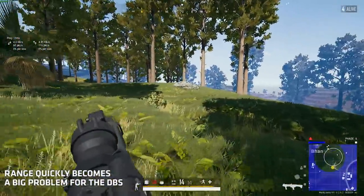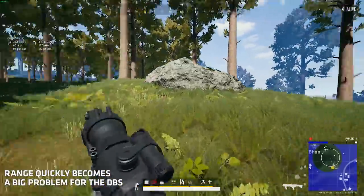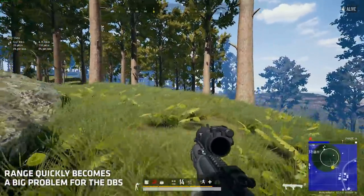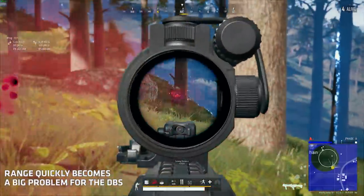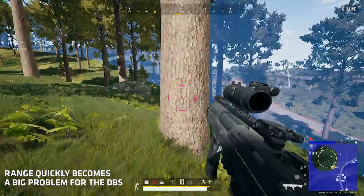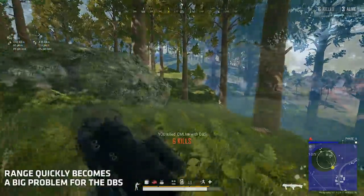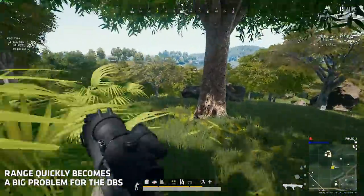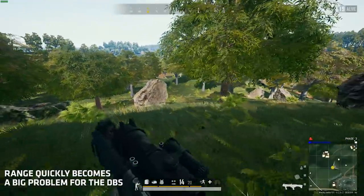The problem with the DBS is how quickly you get out of its effective range. Even when between 25 to 50 meters away, it quickly starts losing power. Fighting outside of this effective range will get you killed against good enemies, because you shouldn't really win a fight like this.